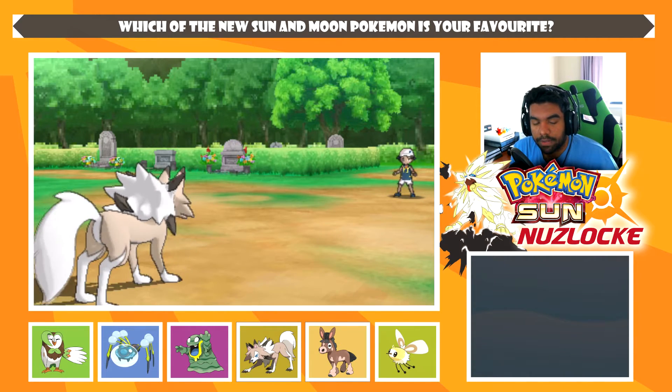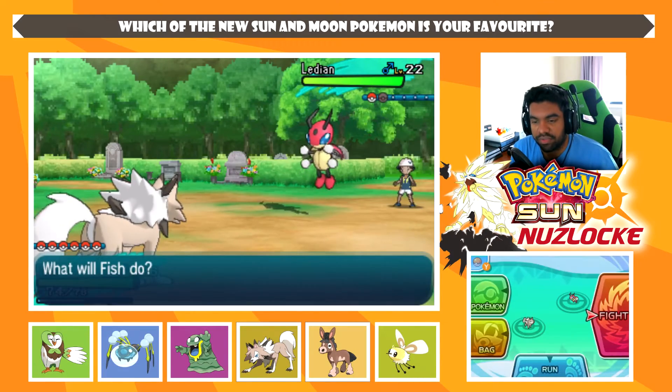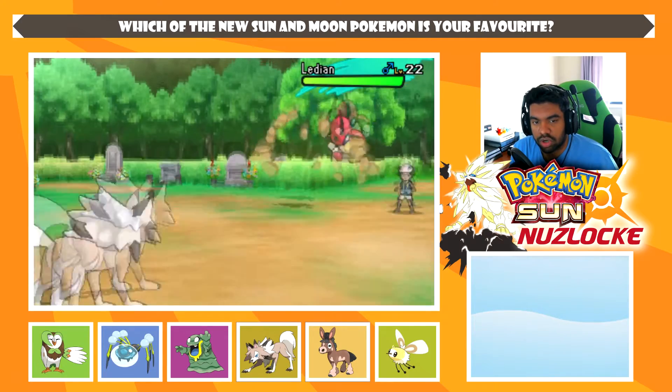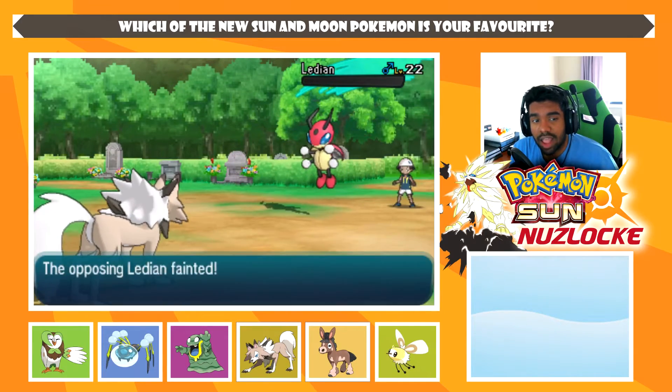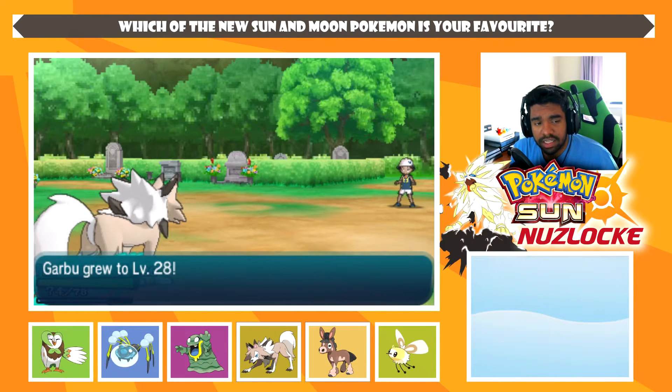Ledian is next. We can kill this thing with Accelerock. We should switch our lead Pokémon after this because we don't want Fish to get too overleveled. Fish, go for Accelerock — this should one-shot, it's priority. Look at that damage. Tell me Lycanroc isn't amazing.